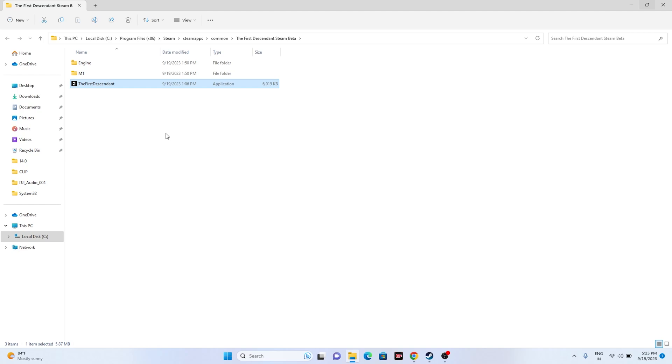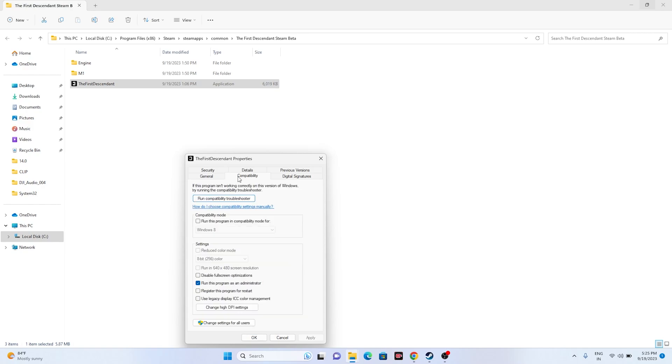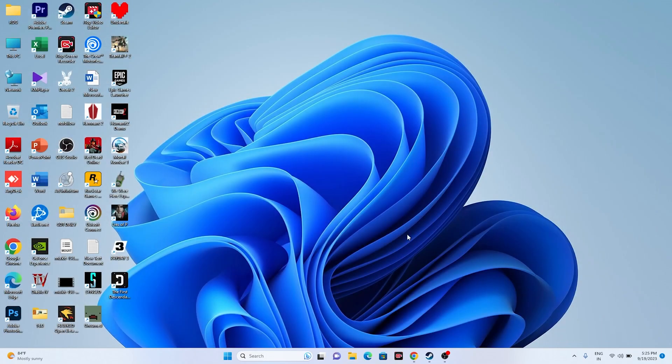You can also try running the game in compatibility mode. Right-click, go to Show More Options, go to Properties, click Compatibility, and check 'Run this program in compatibility mode.' If you're on Windows 7 or Windows 8, select the appropriate option, go for Apply, then OK, and try launching the game — that should be working fine.